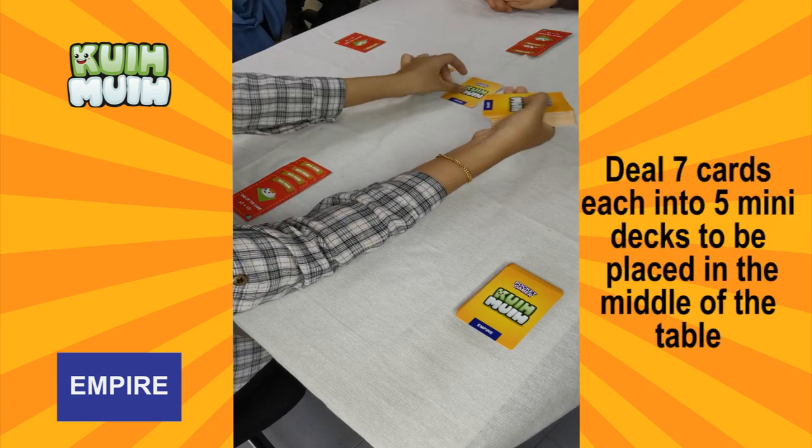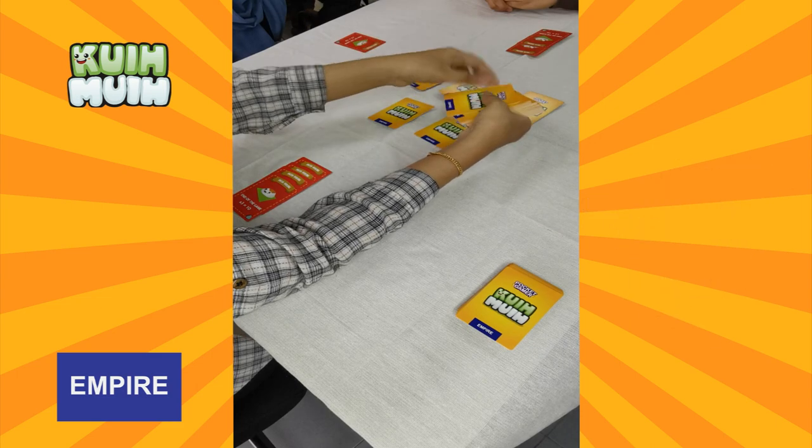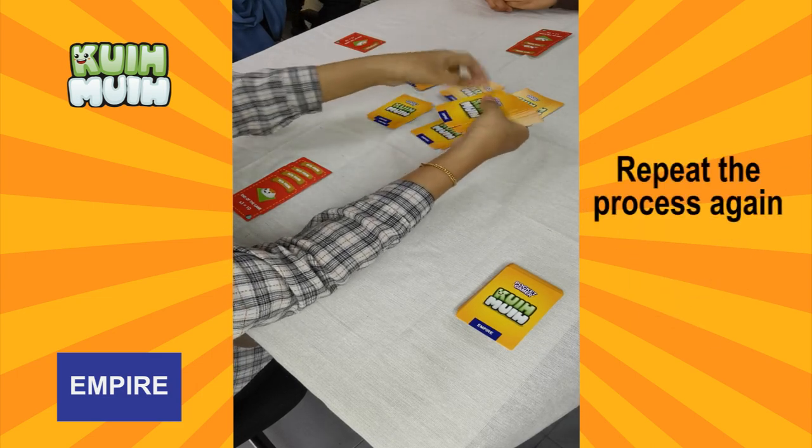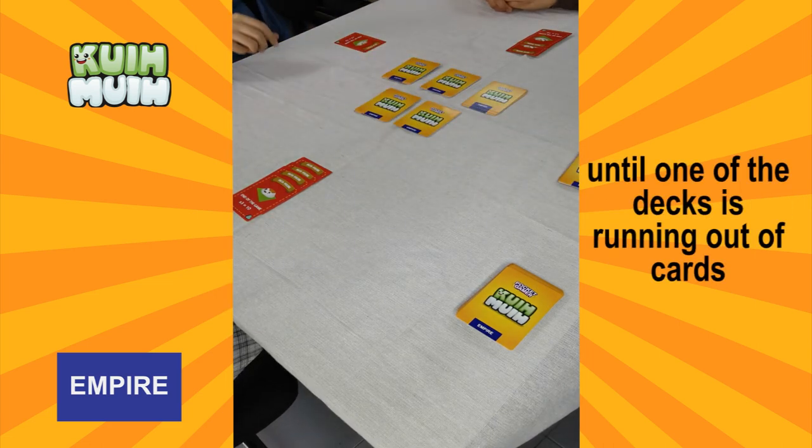Deal 7 cards each into 5 mini decks to be placed in the middle of the table. Choose a new starting player and repeat the process again like in the previous round until one of the decks runs out of cards.